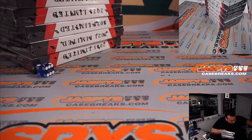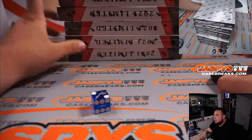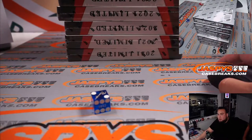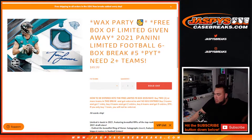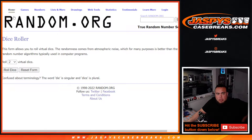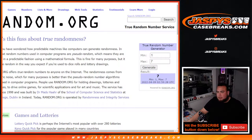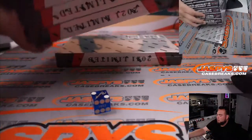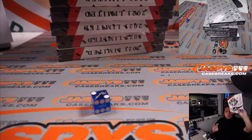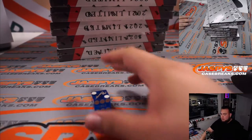The other half will be used for a future break, potentially tomorrow or whenever it sells out. Now going to random.org — we have seven boxes here, numbered one through seven, to decide which box we'll use. Rolled a seven, so we use the bottom box. That bottom box will be given away to whoever wins the box giveaway.